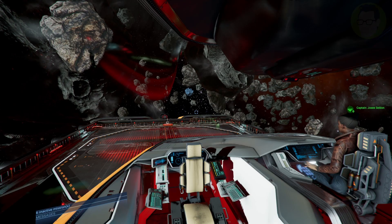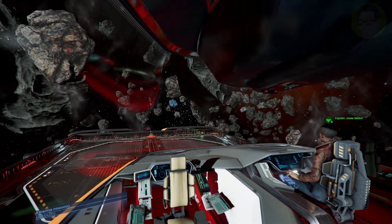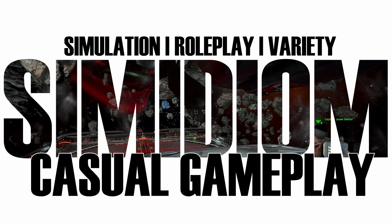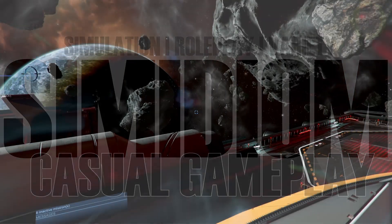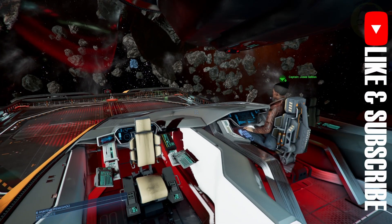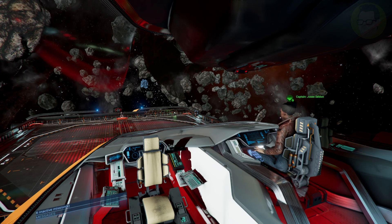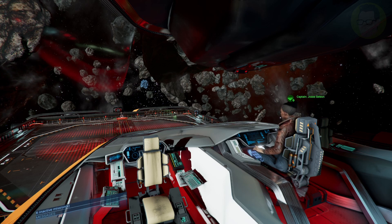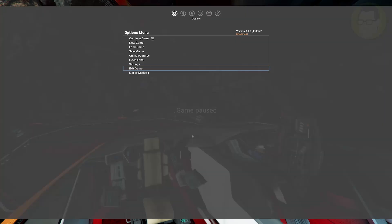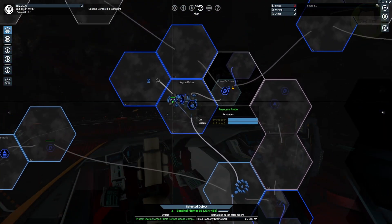G'day everybody. This is an X4 tutorial. I'm going to do a few tutorials because I've had a couple of people ask me to do them since I've been playing this and streaming it. This one is basically on setting up auto mining early game. I'm not really early game — I've got a space station and a production facility running, and a bit of a fleet happening. But early game, once you've gone out and done a few missions and maybe mined some crystals, this is what I would do for setting up auto mining.